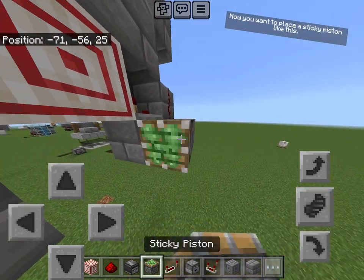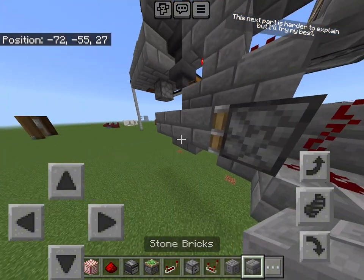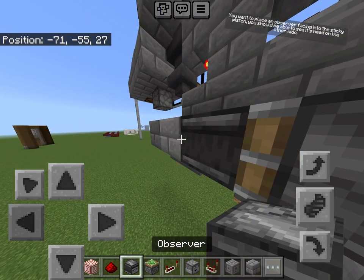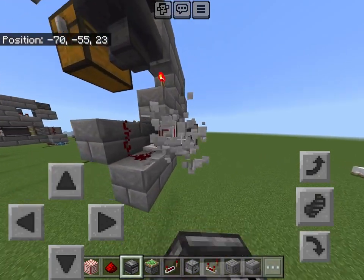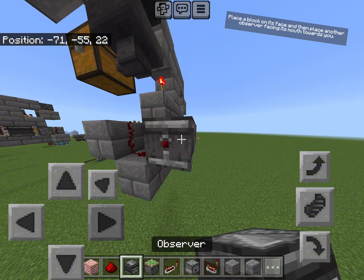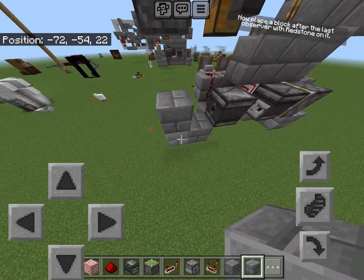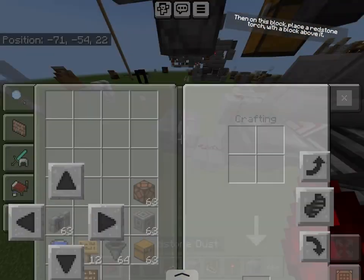Now you want to place a sticky piston like this. This next part is harder to explain, but I'll try my best. Place an observer facing into the sticky piston — you should be able to see its head on the other side. Place a block on its face and then place another observer facing its mouth towards you. Make sure you break the block in between them. Now place a block after the last observer with redstone on it. Then on this block, place a redstone torch with a block above it.